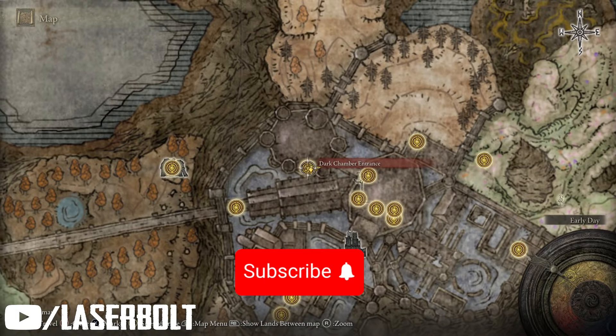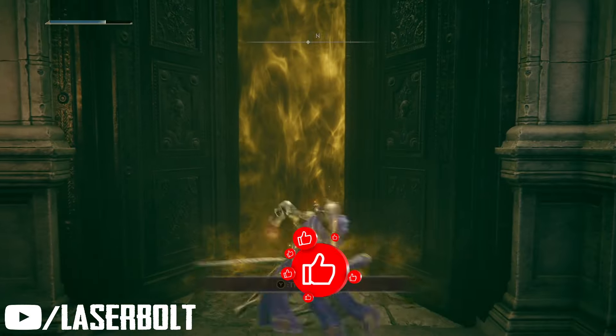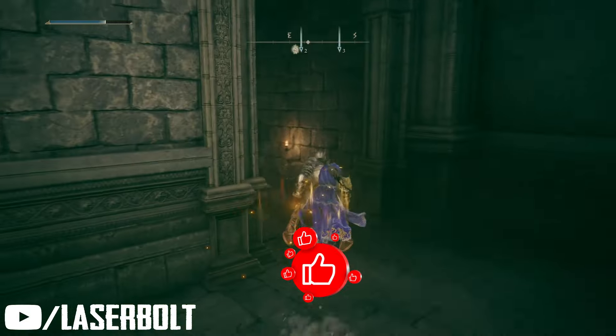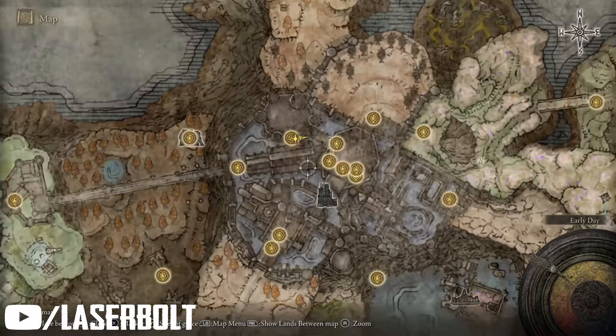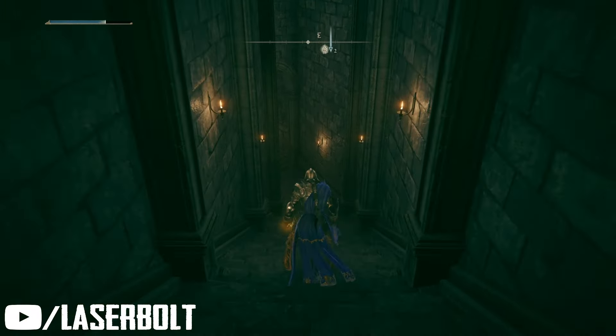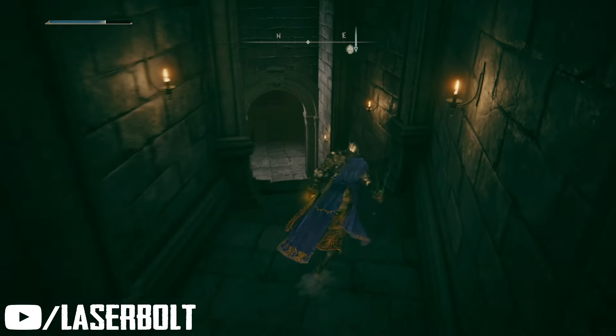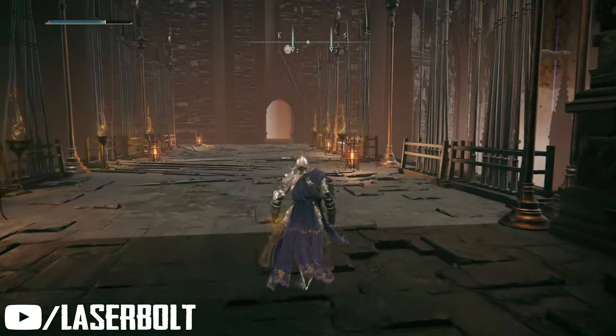You're going to come from the Dark Chamber Entrance — this is right before you go and fight Mesmer. What you're going to do is backtrack. If you don't know how to get here, I have a video in the description that will show you how to get to Mesmer, so check that out.